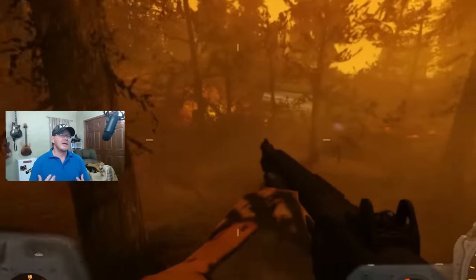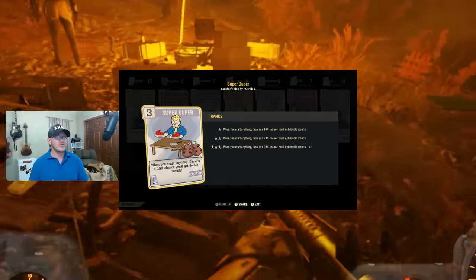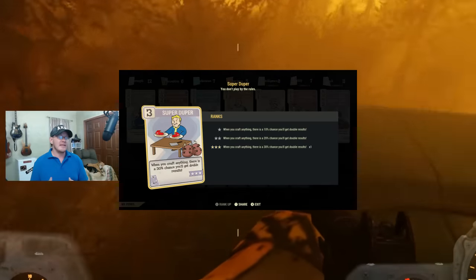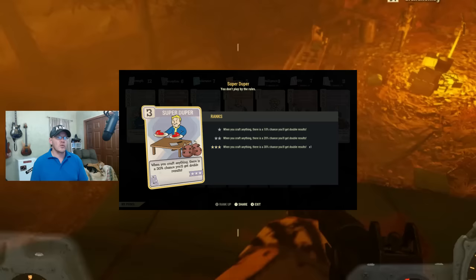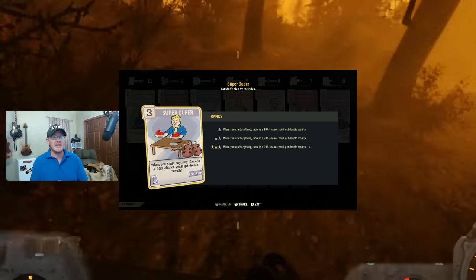Before you start crafting these fluxes, now's a good time to talk about another perk card you'll want equipped: Super Duper. If you have it leveled up to rank three, you'll have a 30% chance to get double results any time you craft anything.